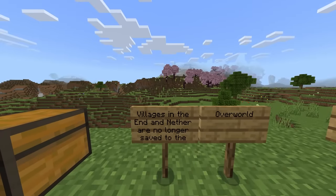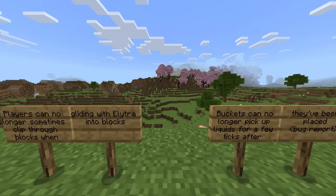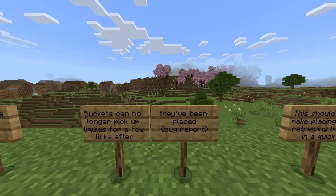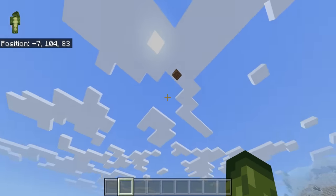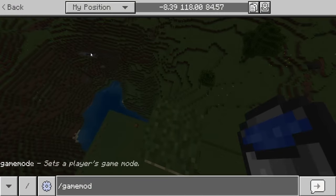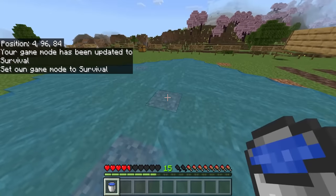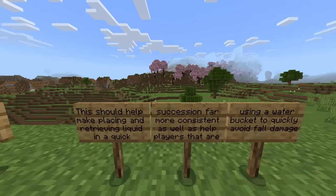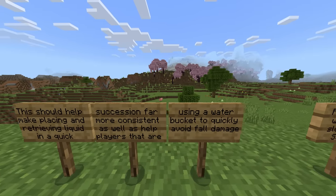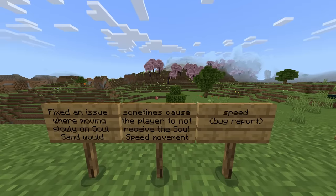Villages inside the End or Nether are no longer saved to the overworld. Players can no longer sometimes clip through blocks when gliding with elytra. Buckets can no longer pick up liquids for a few ticks after they've been placed — this is to fix the MLG bucket clutch bug reported for a long time. When we place a water bucket, there's now a delay before you can pick it up again. This should help players using a water bucket to quickly avoid fall damage.